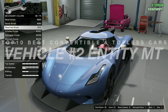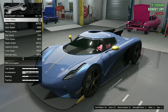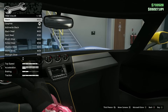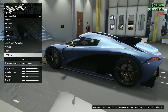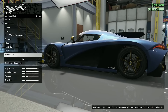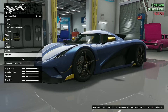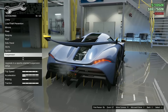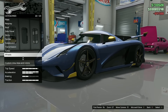Number two on the countdown is the Ocelot Entity MT. It was added to the game as part of the 1.64 LS Drug Wars update on December 13, 2022. It is one of the few vehicles eligible for a special HSW performance upgrade at the LS Car Meet, exclusively for PS5 and Xbox Series X and S, which considerably increases the top speed. How to get it in GTA 5 Online: you can buy it from Legendary Motorsport for a price of two million three hundred fifty-five thousand dollars. The HSW conversion cost to upgrade the Entity MT is 850K. The top speed when fully upgraded without HSW improvements is 131.25 miles per hour.